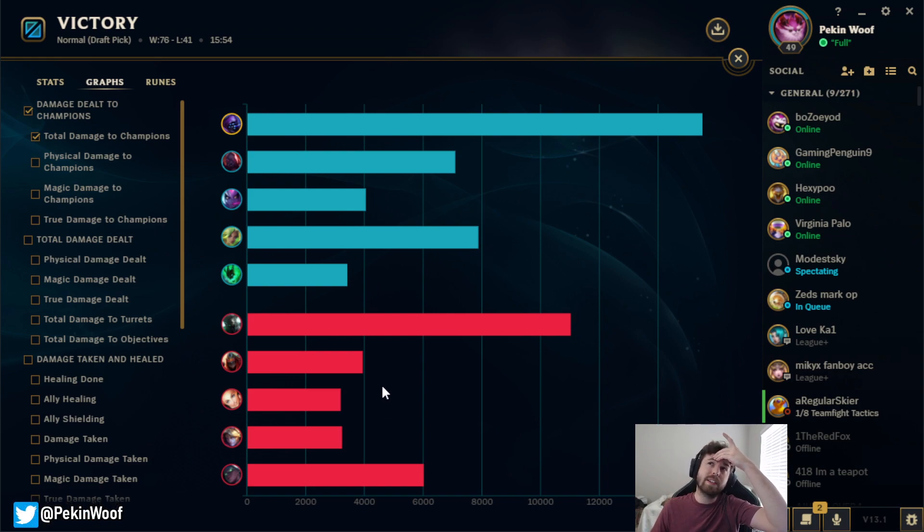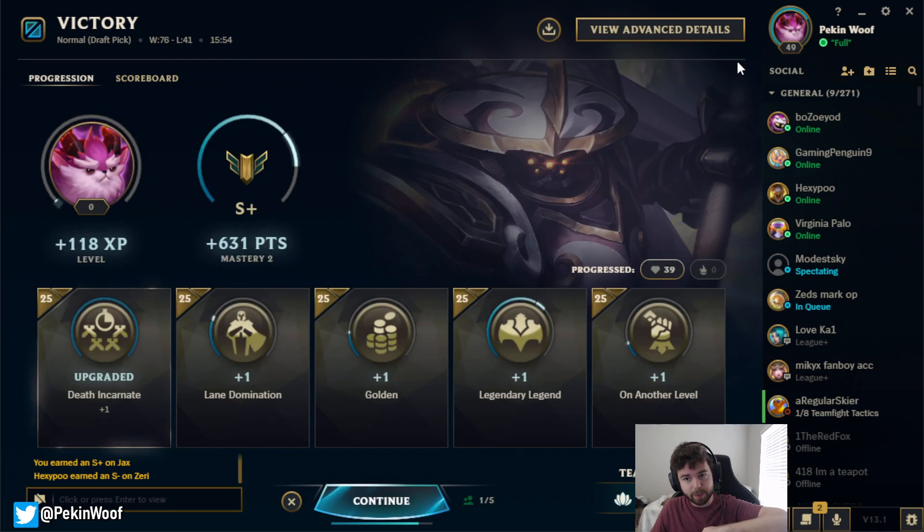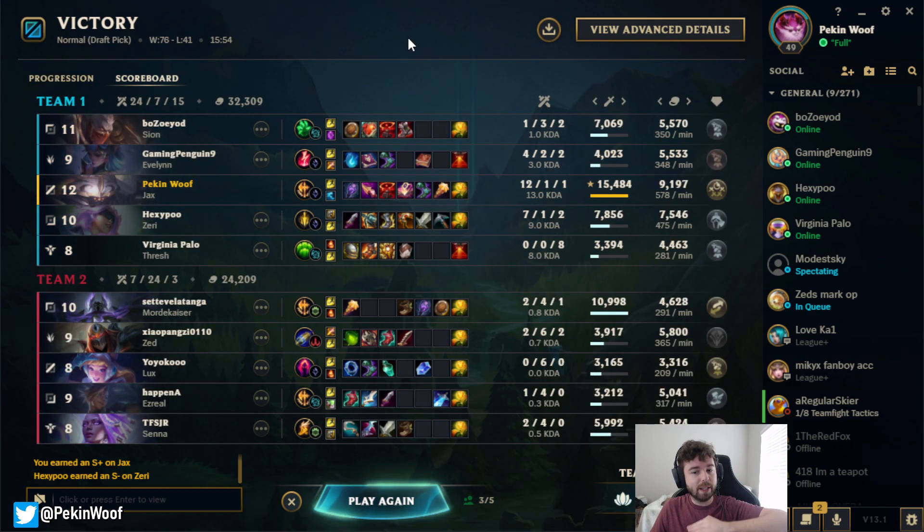Even if Lux can deal just as much damage, she's ranged but she has skillshots. The whole reason I think AP Jax is so good is because it's point-and-click — I just press my keys on top of you and go in. That is a huge selling point for why this could be good. Anyway, thanks for watching, sorry it was so stompy, but at least we got the proof of concept down. See you guys in the next video!